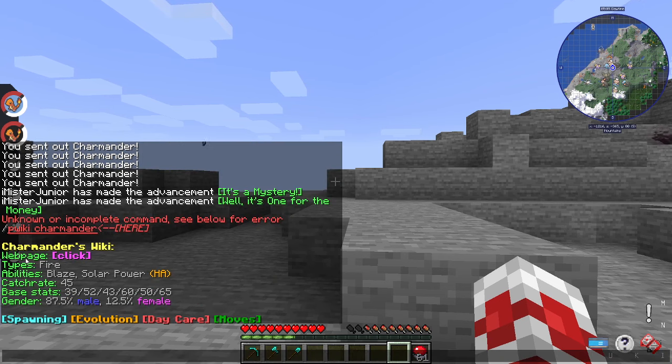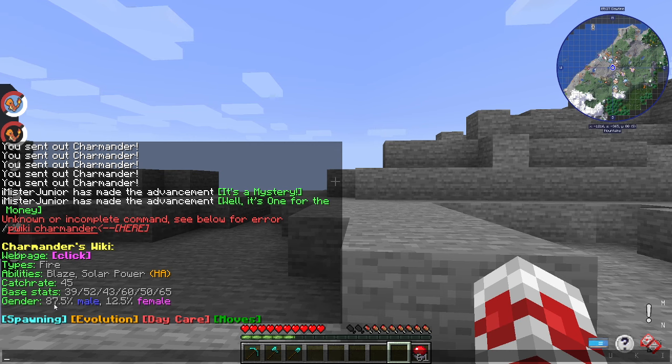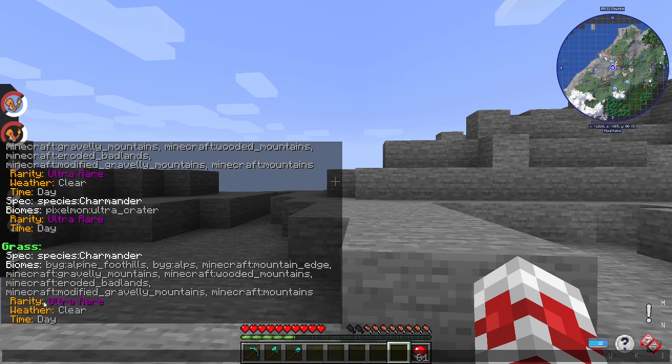Here are some of Charmander's stats. The abilities it can have are Blaze and Solar Power, where Solar Power is the hidden ability. Its gender rate is 87.5% male and 12.5% female, meaning when you encounter or hatch a Charmander, 87.5% of the time it'll be male and 12.5% female. For spawning, the time is day, weather is clear, in mountainous areas, and it is a very rare occurrence. After you find and catch your Pokemon, proceed to the next step.